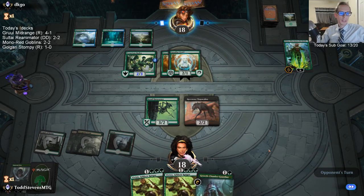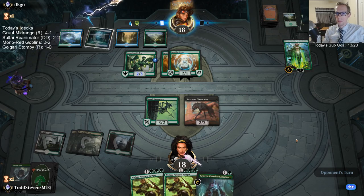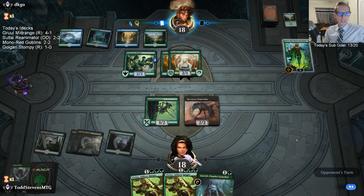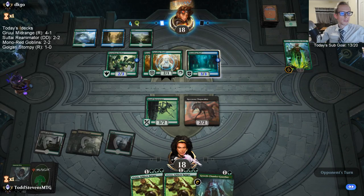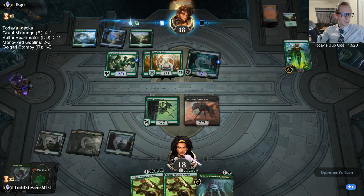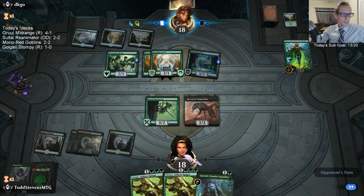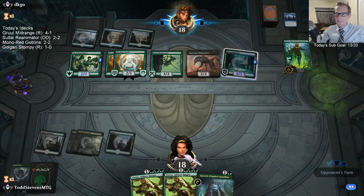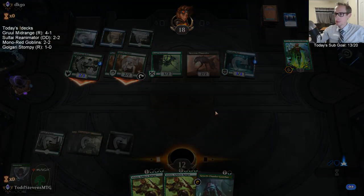It'll be my third donation deck for tomorrow — a nice donation deck day. The land fights for us. Our last card wasn't Krasis, it was Manipulation. Johnny Stefani getting that tier-one sub — thank you so much, keeping the hype going. That's sub number 14.